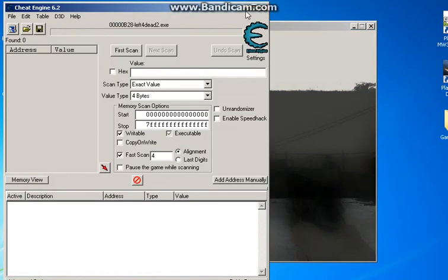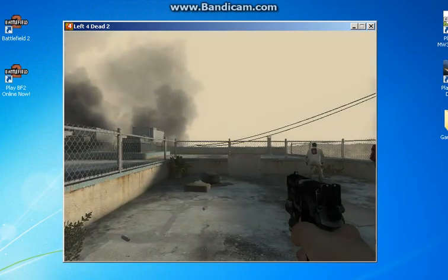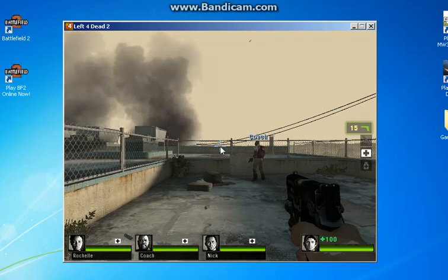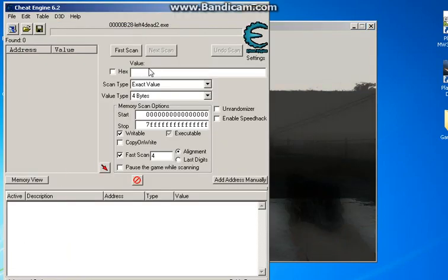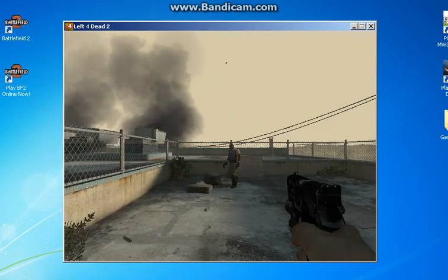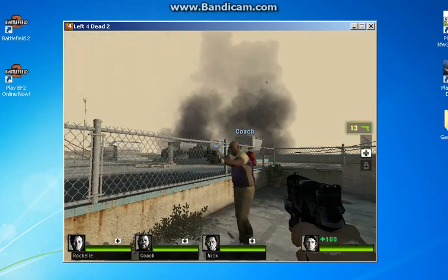You want to type in the amount of ammo your gun currently has — the ammo that's in your clip. I have 15 right now. Go to Cheat Engine, type in that amount under the Value bar, and click First Scan. It shouldn't take too long. As you can see it says 45,000 found. Minimize Cheat Engine, go back into the game, and shoot twice, then escape.